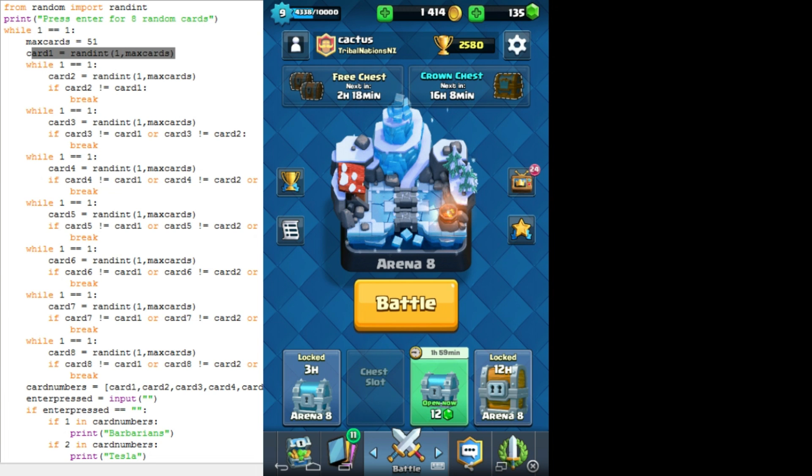It first starts off by picking the first one, picking a random integer, then for the second one and everyone after, I have to do a while loop that makes the random card for the next one, then checks if that card is not equal to the first card. If it's not equal it will break the loop and go to the next one, else it will go through the loop again and pick another random card. That means it will go around the loop until it has one that hasn't been done before, and it gets kinda long as it goes.